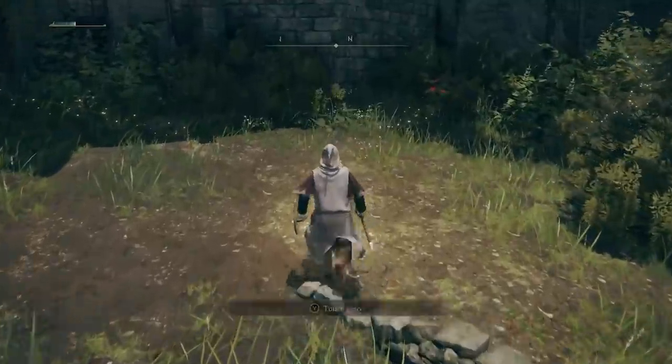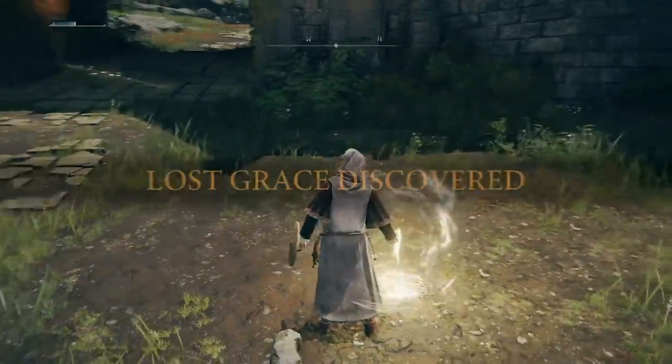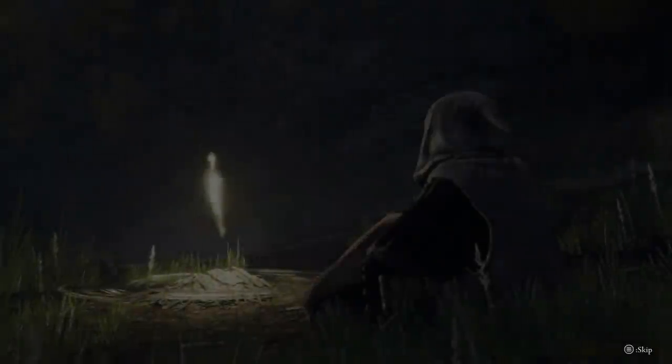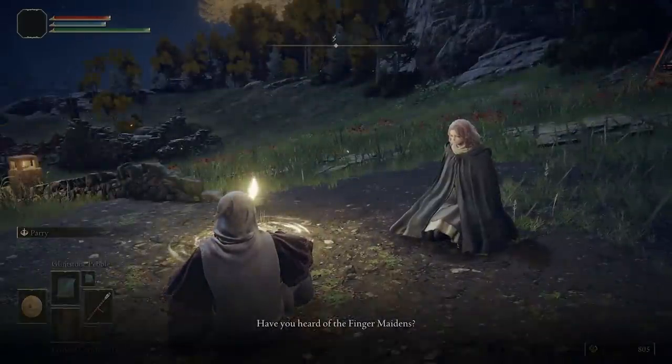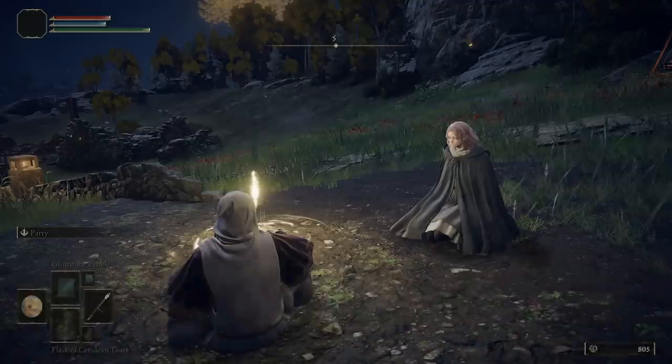When you are there, interact with the site of grace — that's going to allow you to get hold of your mount. Melina, one of the finger maidens, is going to give you a cutscene and that is how that is triggered.